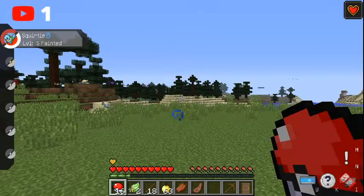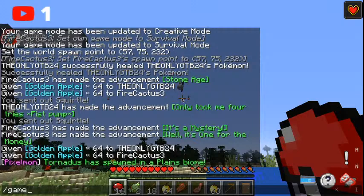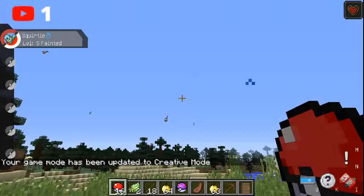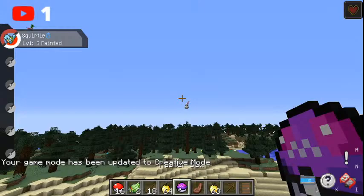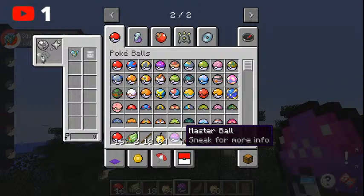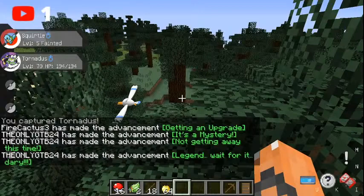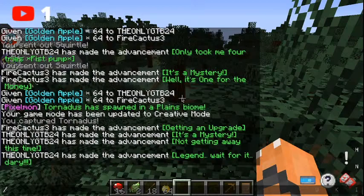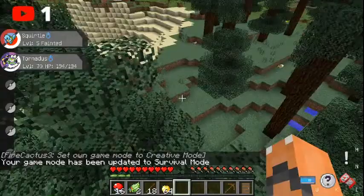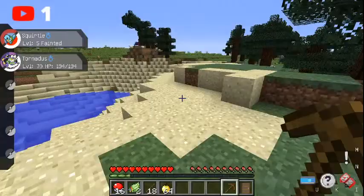I'm about to kill a Marowak when I should be dead. Oh my gosh, there's a Tornadus! There's a Tornadus! We're in the plains biome. You're in creative? Yes, because we're very loose on the rules. It's a tornado! Like I said earlier, we're very loose on the rules — if you see a legendary, you can use the master ball on it, but only on your first one. First legendary already! I've been wanting to play Pixelmon for a while so this is really exciting.